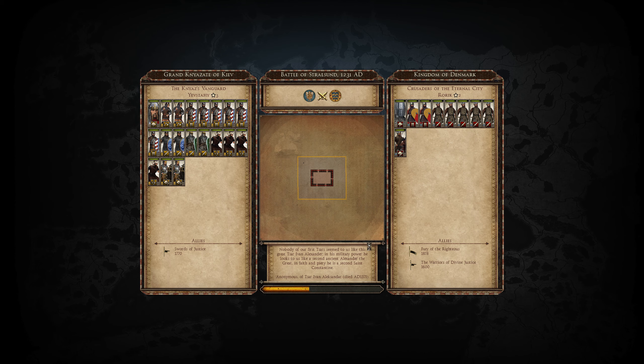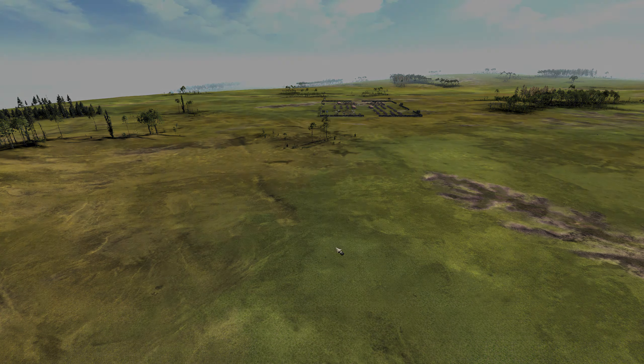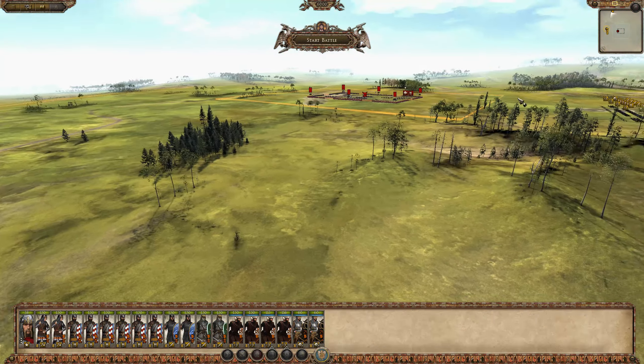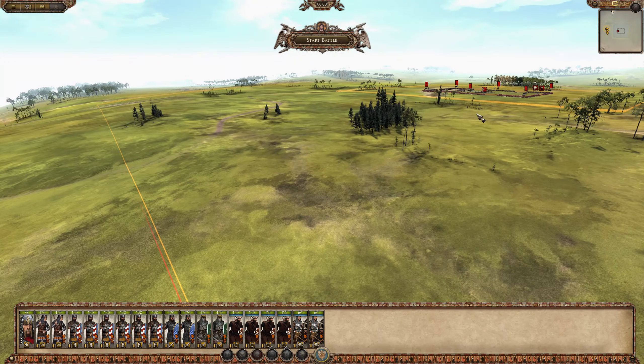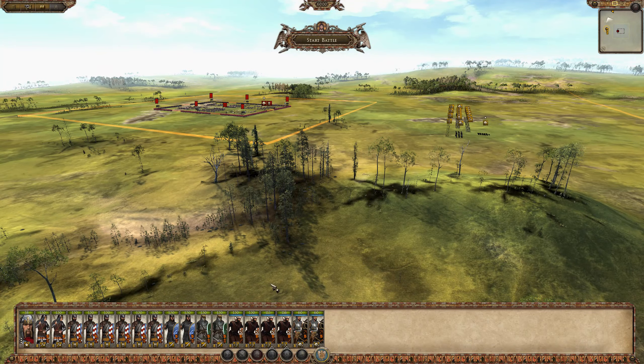My plan is going to be to completely ignore that army and we'll deal with the two reinforcing armies that are on their way in. And if these guys decide to come out from their fortifications and attack us, so much the better. I'm going to wait for clear weather if we can get it. Some reinforcements come in over here. I think we'll have our first main army set up on this high ground with a pretty standard setup.